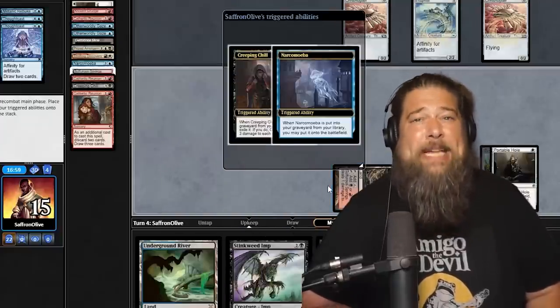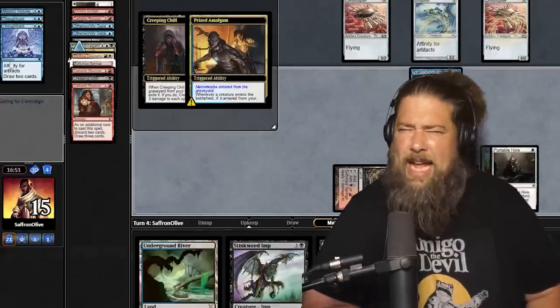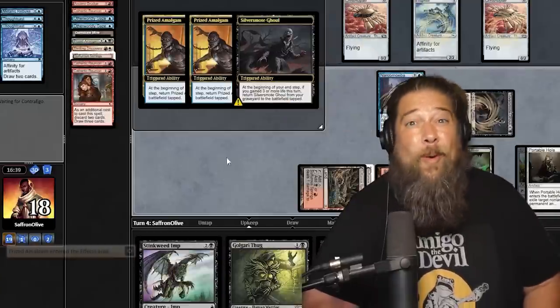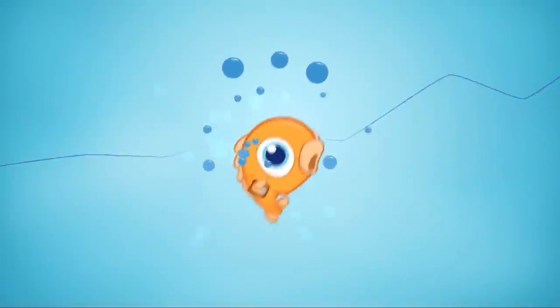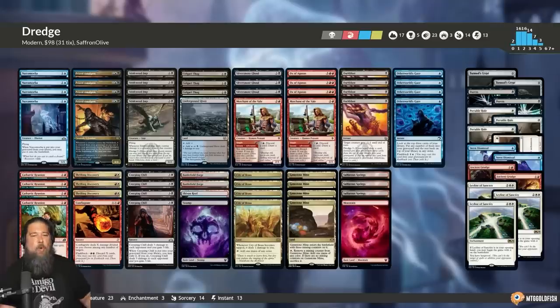Today we're heading to Modern to see if we can win some games of Magic by not actually playing Magic, which means we're playing some $100 budget Dredge. Hello everyone, it's Seth, probably better known as SaffronOlive, and it's time for another edition of Budget Magic. This week we're trying to win some games of Modern by not really playing Magic at all — that's because we're playing a $100 version of one of Magic's most infamous and most hated decks: Dredge.